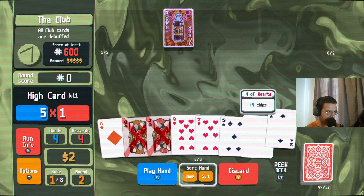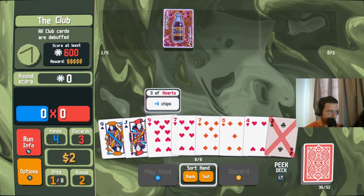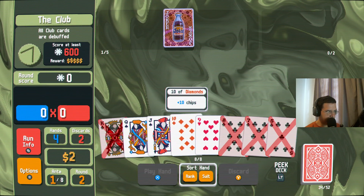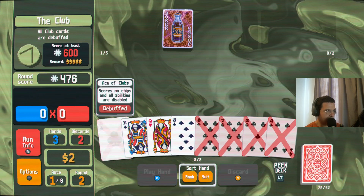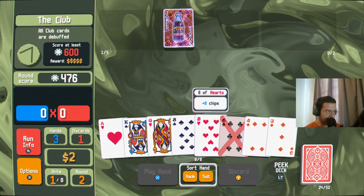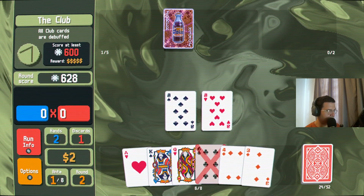What do we go for here — another flush? I guess we're starting with flushes in this one. Didn't really get anything useful there. Do we just keep going for the flush or concentrate on high cards now? Change the game plan? Oh we've got a straight — one of the cards is debuffed but we've got plus 50 chips. Not enough for a one-shot, but an entire debuffed flush — let's get rid of it.